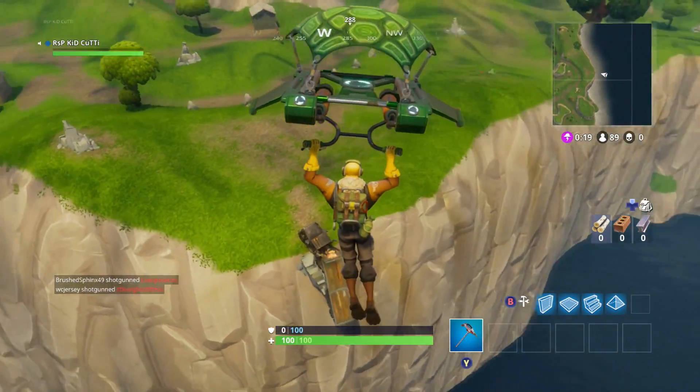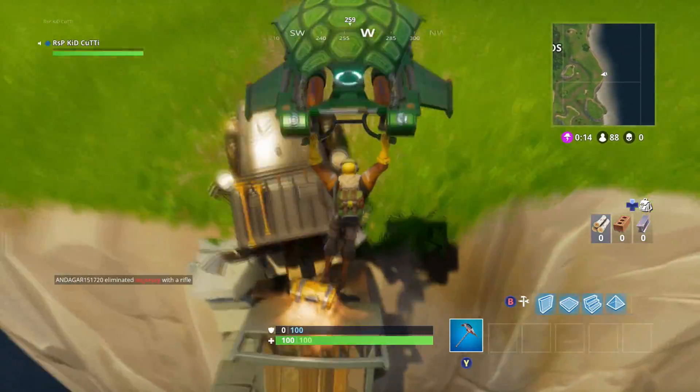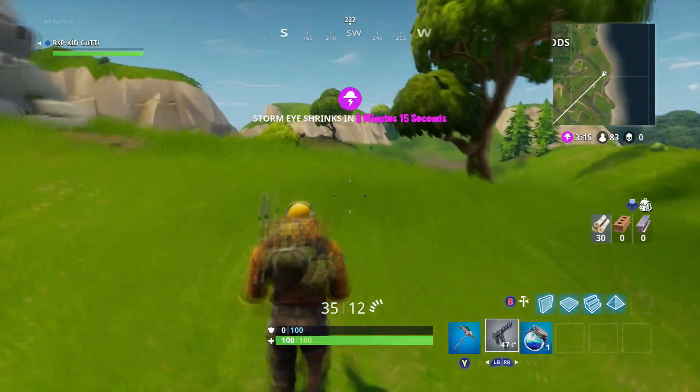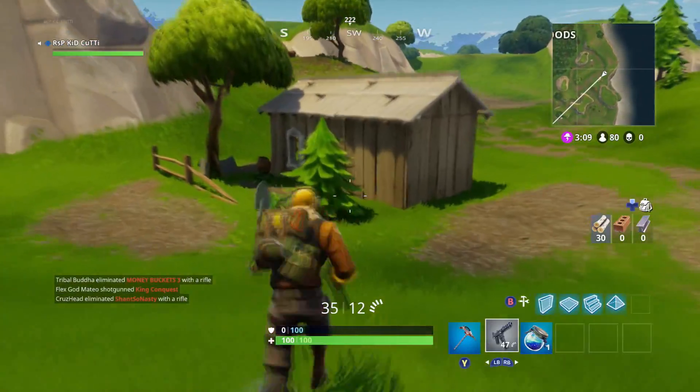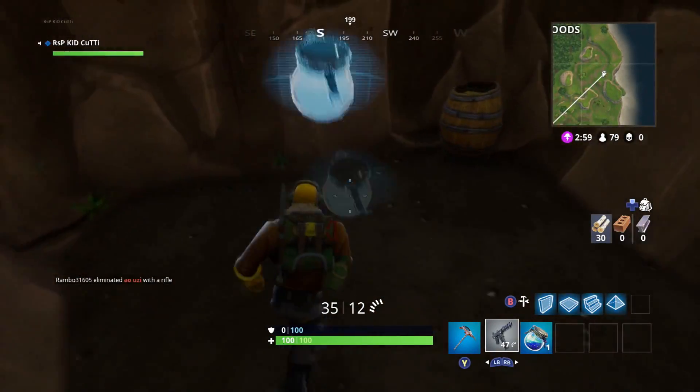Next up we have the cliff jumper truck. This bad boy is just hanging out on the eastern side of the map — pun intended — and it contains chests and a few surrounding lootable areas that are all within a stone's throw away. A great place for a solo player to suit up before engaging Lonely Lodge or Wailing in the pursuit of the almighty Victory Royale.